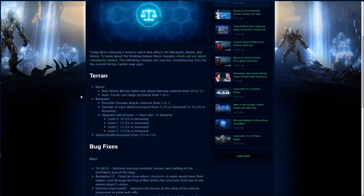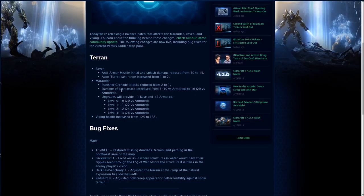Raven anti-armor missile initial and splash damage reduced from 30 to 15. Those Dorito missiles — yeah, a lot of damage for the anti-armor missile there. This is a nerf that will hopefully help Zerg and Protoss. Terrans are kind of complaining about it, but we'll see how it shakes out at the pro level. Auto turret cast range increased from 1 to 2, which means you don't have to be quite as close to where you're dropping that auto turret. So no big deal on that one — shouldn't make too much of a difference.